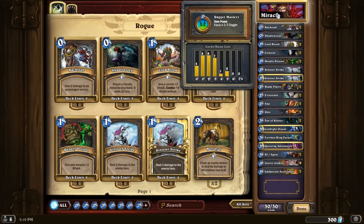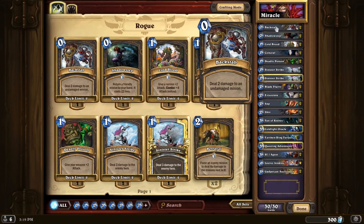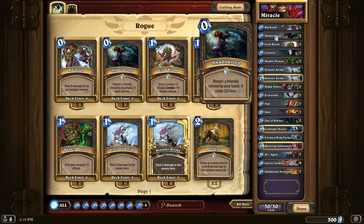So let's get right into the cards and then I'll explain the strategy behind it. For the zero-drops we have 2 Backstabs — deal 2 damage to an undamaged minion — and 2 Shadow Steps, which return a friendly minion to your hand and cost 2 less.